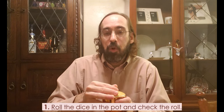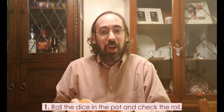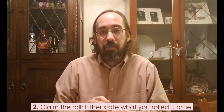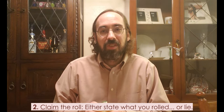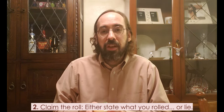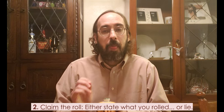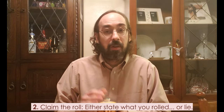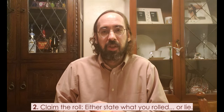Then they take a look at what they've rolled, showing no one else. For example, I rolled a 5 and a 4. The next thing the player does after rolling is declare their roll. They can choose to tell the truth and say exactly what they rolled, or they can lie and declare a roll that is higher or lower than their actual roll. Rolls in MIA are declared not as a sum, but as the two different numbers on the dice. I rolled a 5 and a 4, and if I'm being truthful I declare it as 5-4 — always put the higher number first.